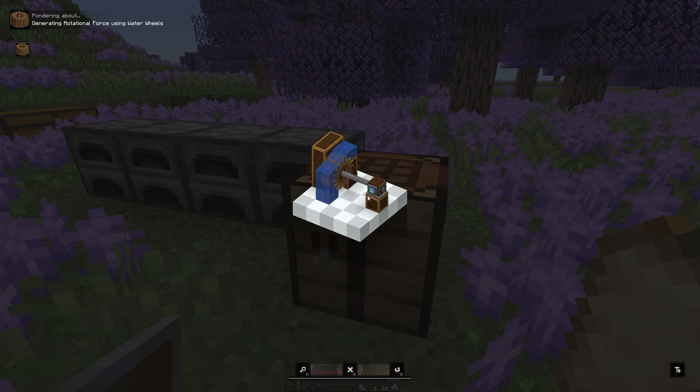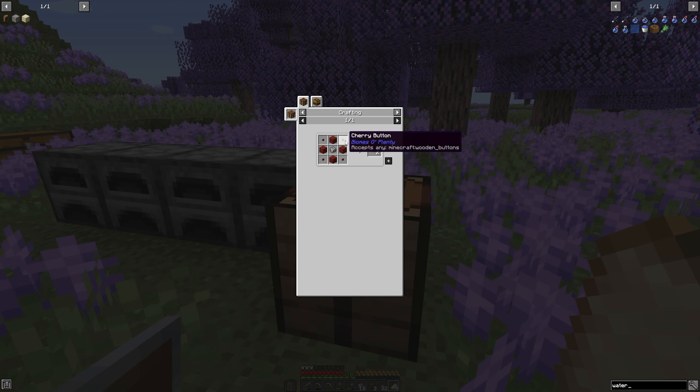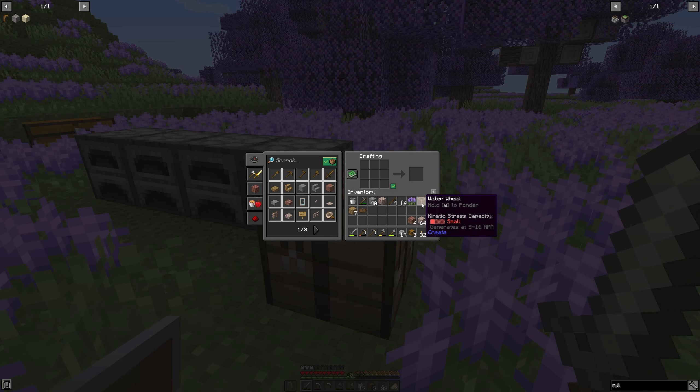First, we're going to create andesite alloy, which is very important in Create mod because it is the cornerstone of quite a few items. Let's make as much as we can right now, which is 18 pieces. Then we look at what we need for our water wheel: a large cog wheel and a number of slabs, which can be any type. We click on the cog wheel and see that we need planks and buttons. Two cog wheels will be sufficient, and then we make our slabs.